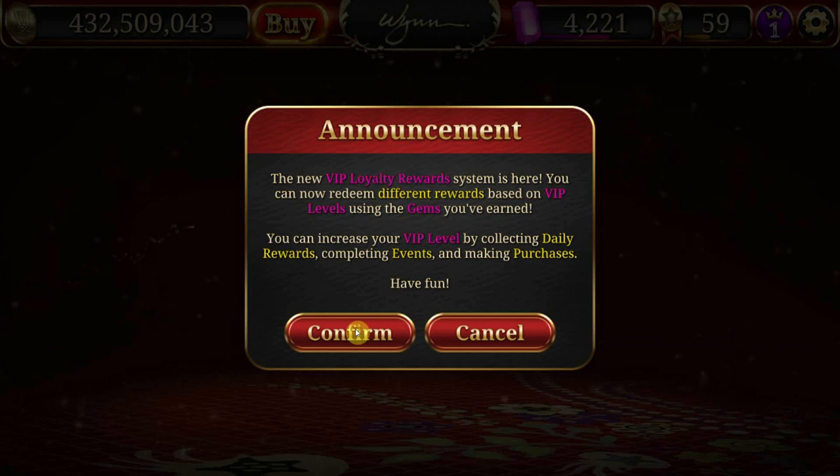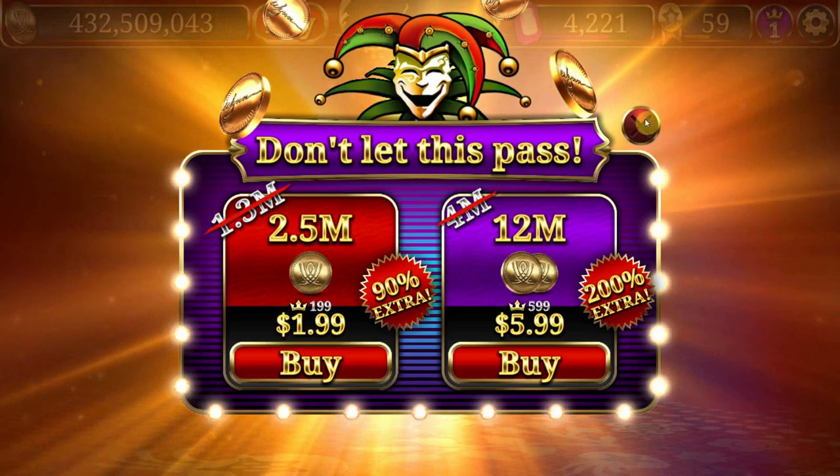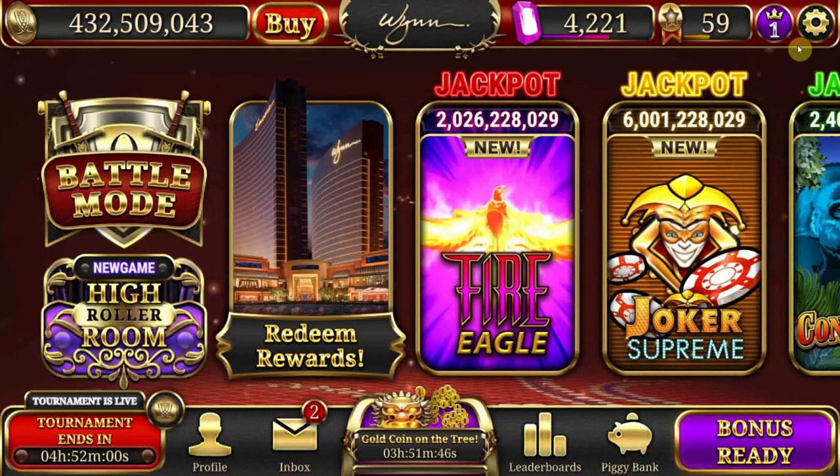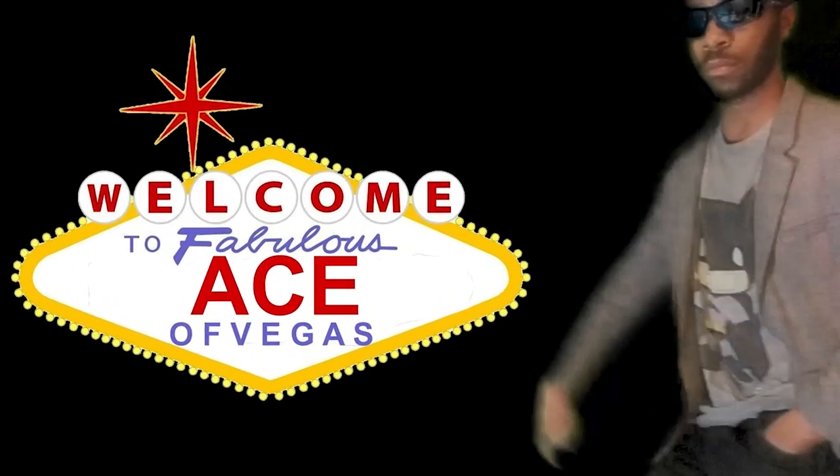Right after the winpocalypse, you've decided to take the free-to-play route in hopes of earning a free stay at the win, and a free buffet, because they have to come out eventually. Right? It's the Ace of Vegas.